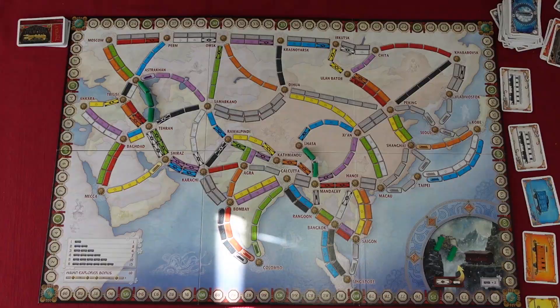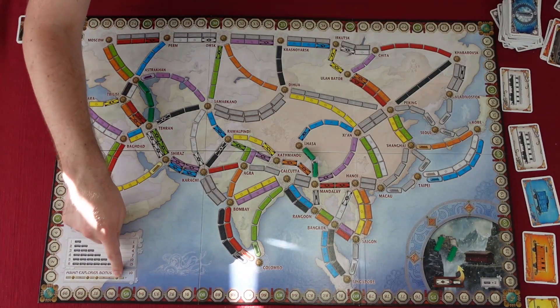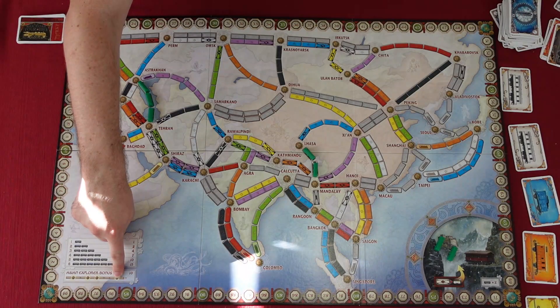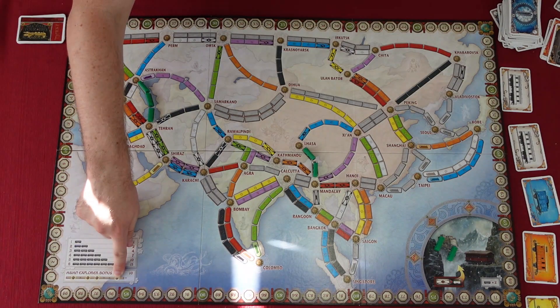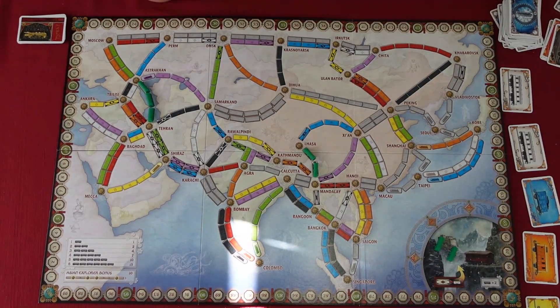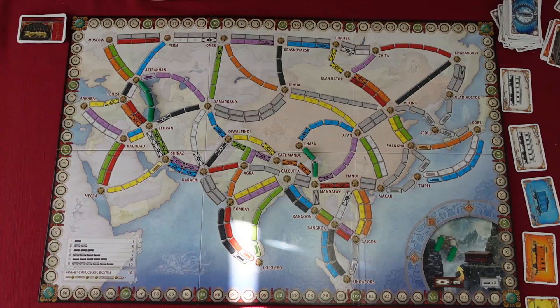The 10-point Asian Explorer bonus is awarded to the player who has connected the most cities in one continuous network of routes with trains of their color. This network may contain various branches and loops, but each city may only be counted once. Continue to score as you would in a regular Ticket to Ride game. The player with the most points wins. If tied, the player who completed the most destination tickets wins; if still tied, the player who traveled through the most mountain routes is declared the winner.